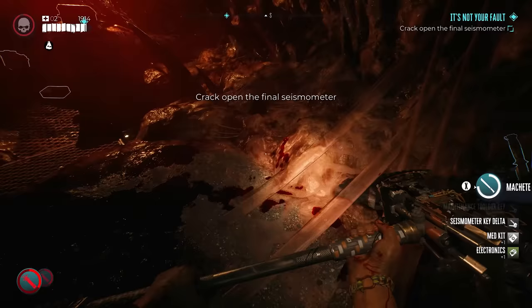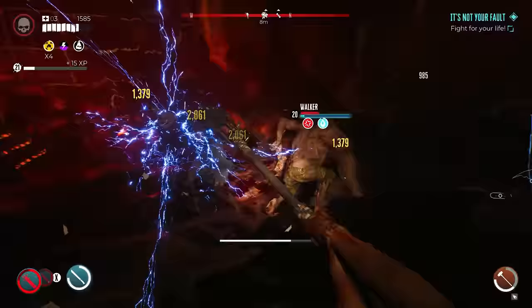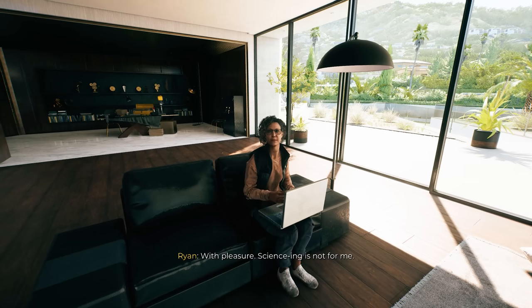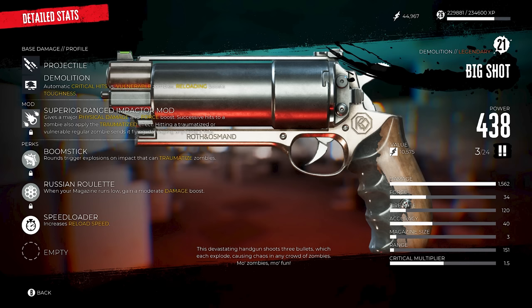You will now have to battle through a horde of zombies until they are all finished. Once that's done, make your way back to Emma's mansion in Bel Air. Go up to Luciana one more time, chat with her, the quest will finish and she will give you the Big Shot pistol. It's very fun to use and extremely powerful, especially at a decent distance.